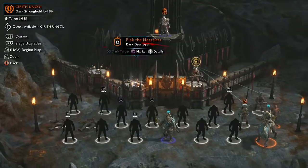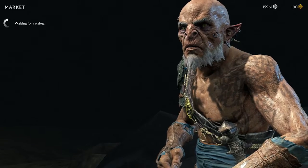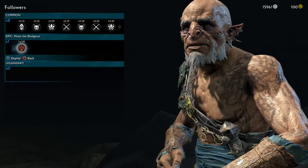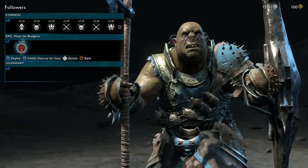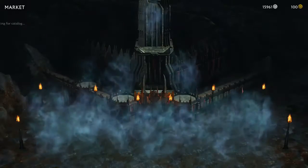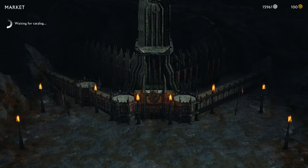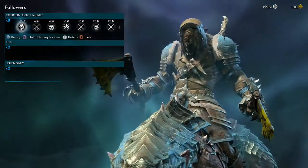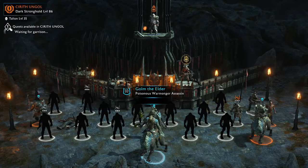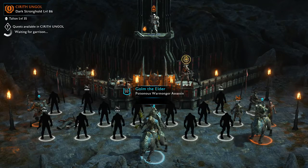So in one of the free army slots, press Square for the market and deploy one of the followers you just bought. You always want to use the better ones - the epic or legendary ones - so press X on that guy. That takes one of their people out and replaces them with one of your dudes. Just keep deploying more.